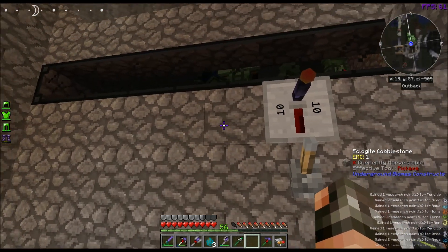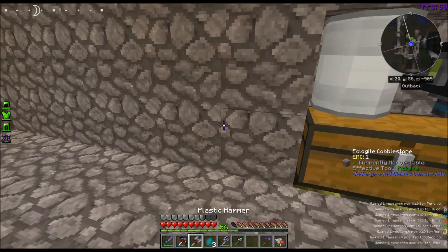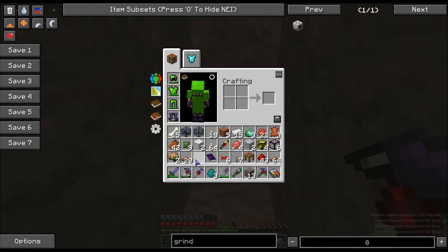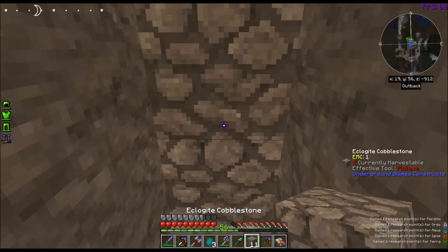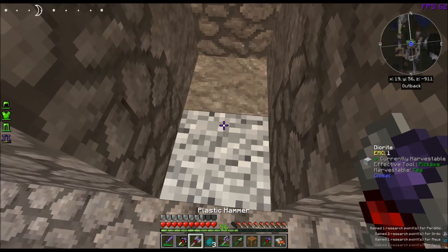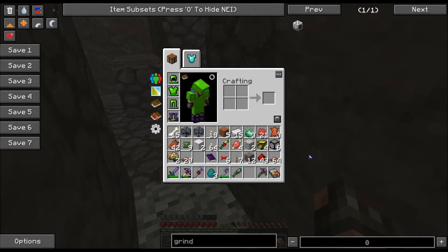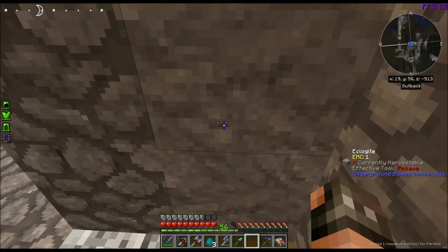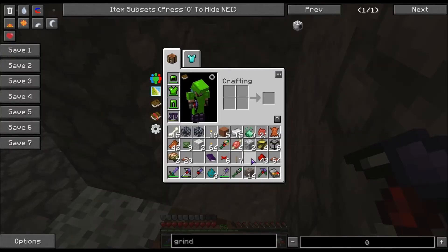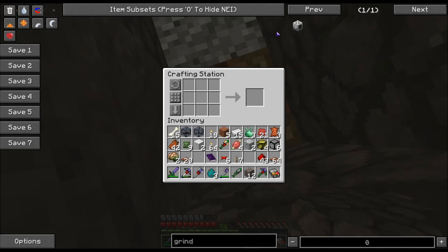So what I'll probably do is hollow out a thing right here where this block with the conveyor is, put a door on it, and always put a crafting station where I can click on it. Because when I AFK, if I just leave it, it'll end up closing out the game eventually. So I always do a crafting table and then just go AFK like this.